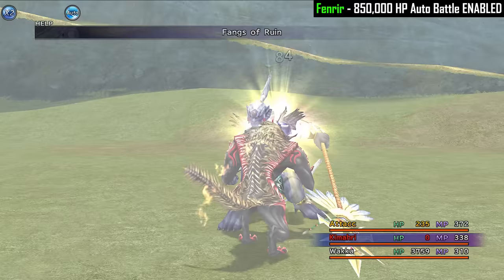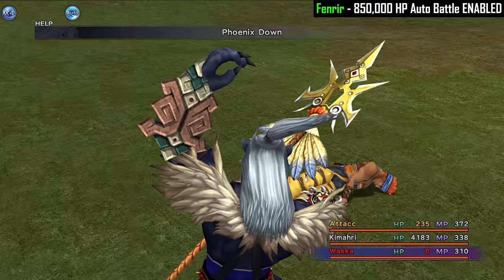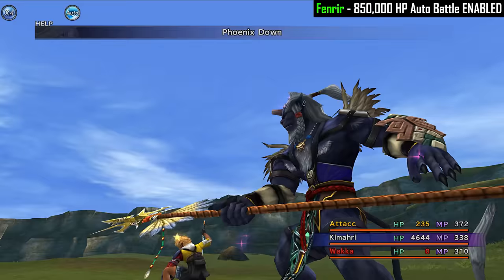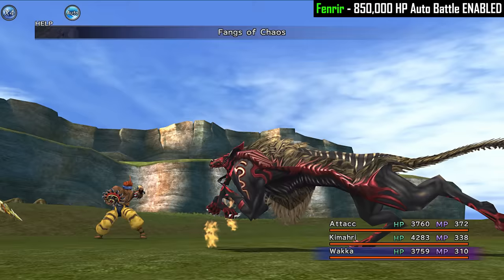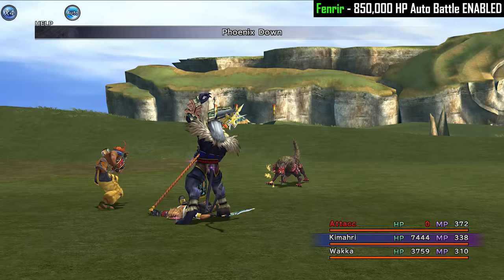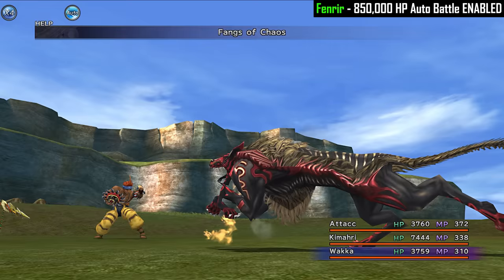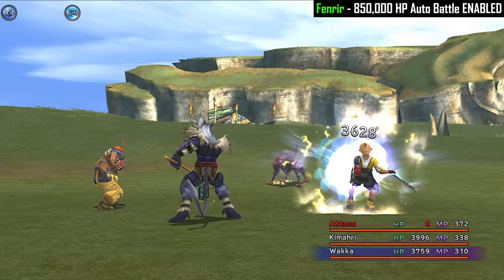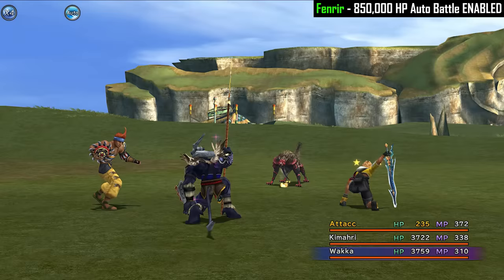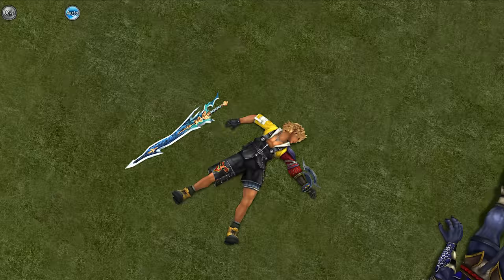I literally went to x4 speed because this was taking ages. The fight had gone on for a very long time and the Celestial Weapons having the inability to do high damage when on low HP was starting to hurt us — we were getting KO'd a lot, and even when we were making hits we weren't doing as much damage as we could. Unfortunately on our first encounter, Fenrir proved too much for us as we ran out of Phoenix Downs and we ended up losing. So add Fenrir to the list of enemies we couldn't defeat.